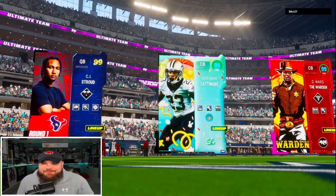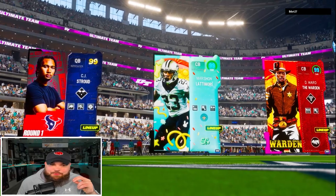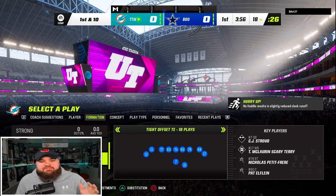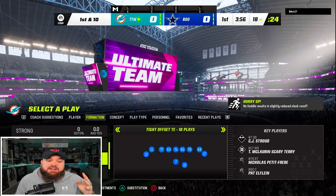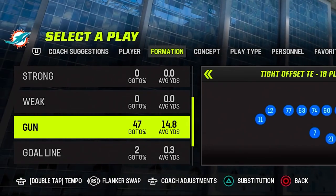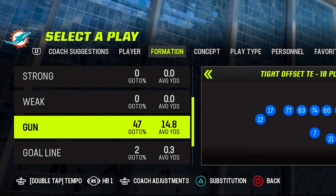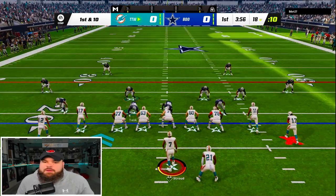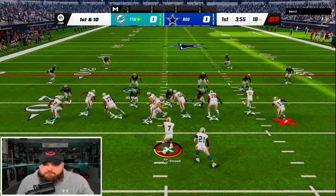We loaded up the Ohio State squad — you can see the top three right there. We're going up against a Cowboys theme team. If you're curious how we're going to get four wide receivers in tight offset tight end, it's by utilizing packages by flicking your right stick. The package you want is halfback one in tight offset tight end, and boom — we now have four wide receivers.